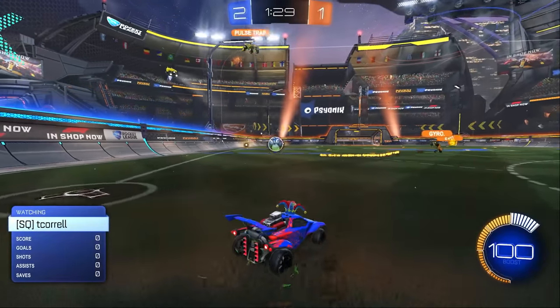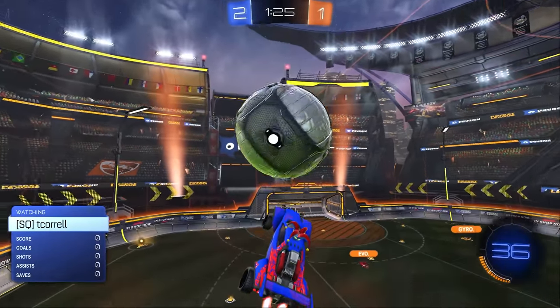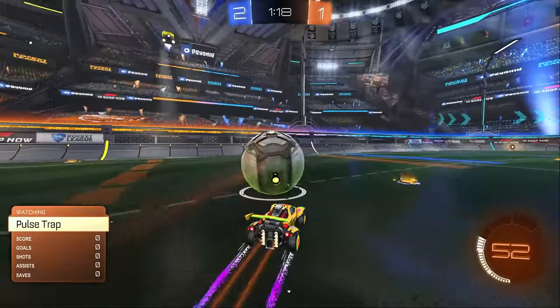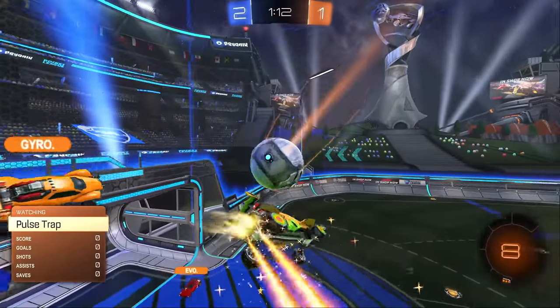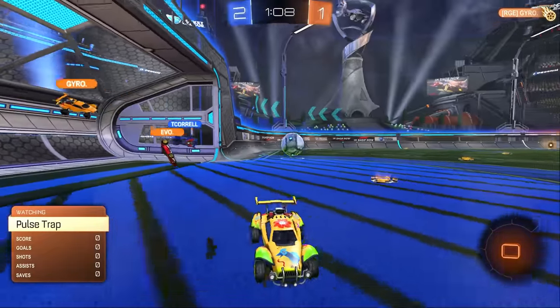As long as you're able to find a gap with a little bit of space — I love the no air roll air dribble. T-Corell, right before this, was saying he's not going to be able to do anything without air roll. He's like dominating the whole match without air roll. The first thing he did was go for a flip reset. He's too good, Sunless. He's too good.